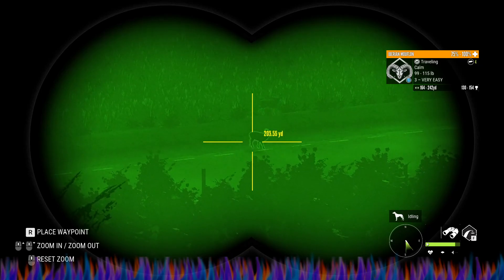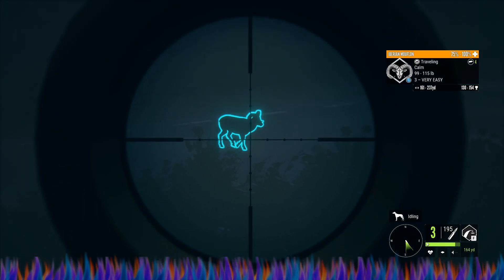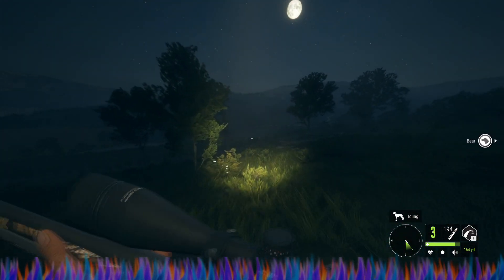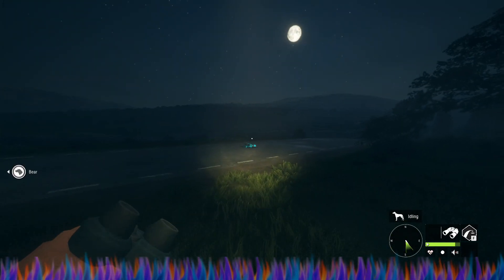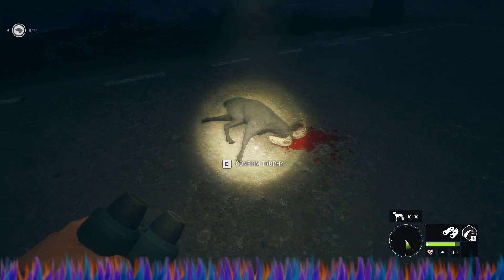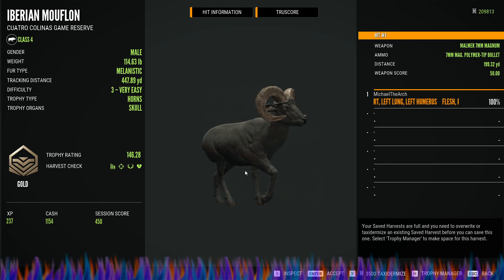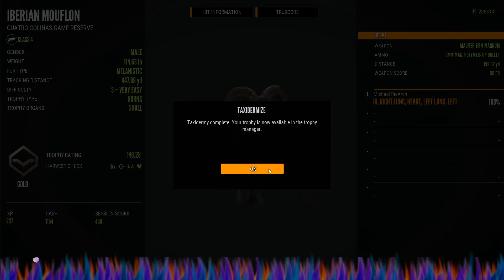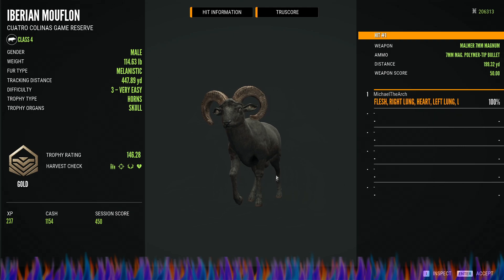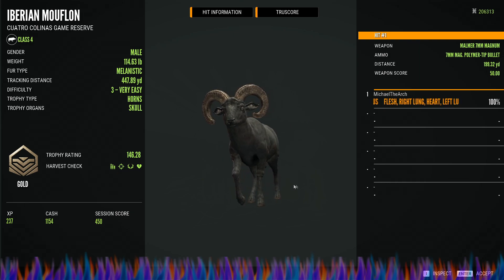There is a very dark mouflon right there. That thing looks super dark. Oh my god — it's a melanistic! Look at that, holy crap, it's a melanistic! Look at that, oh my gosh, a gold melanistic — that is awesome, holy hell, that is just straight up awesome. Double lung heart shot on him, that's a beautiful, beautiful animal.